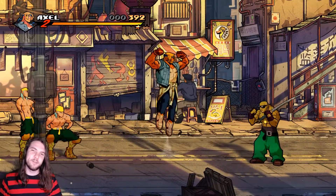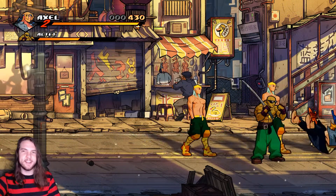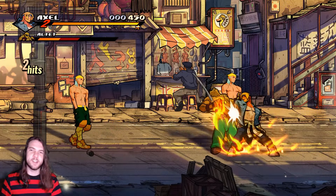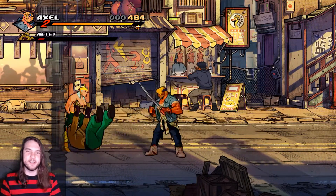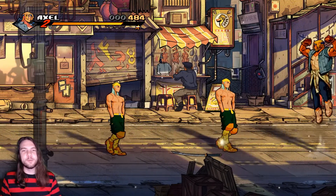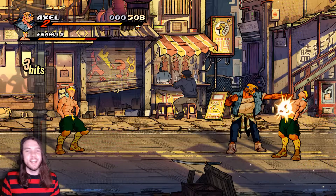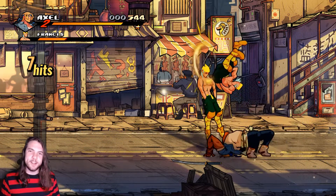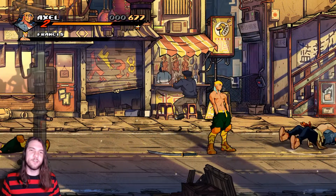The combat in Streets of Rage 4 appears deceptively simple, but despite there only being one primary attack button, there are so many moves that can be done when combining this with other inputs and different situations. This allows you to always perform the right moves at the right time and do exactly what you need. In addition to the primary attack button, there's a special attack, but this one does drain health, so you do need to use it more carefully.